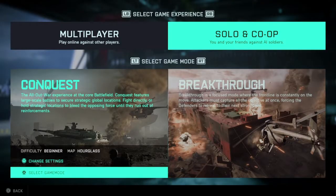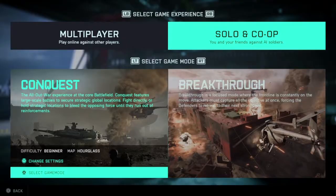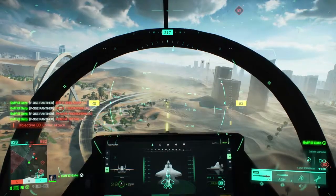I'm going to show you exactly where to go. Go to Solo, go to Conquest. The reason why is because in Breakthrough, the enemies rarely get any kind of flying vehicles — if they do, it's at the very end. So it has to be Conquest.